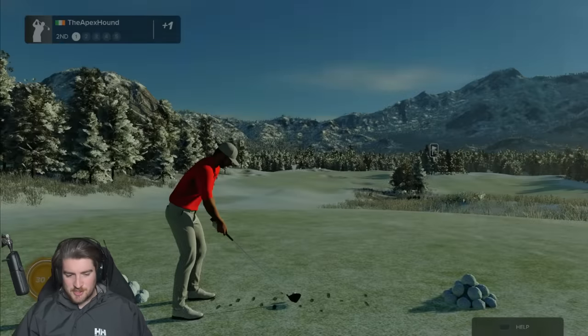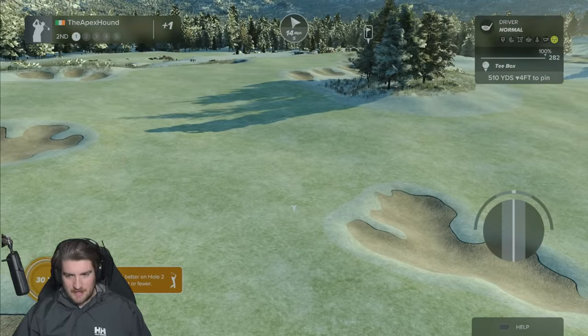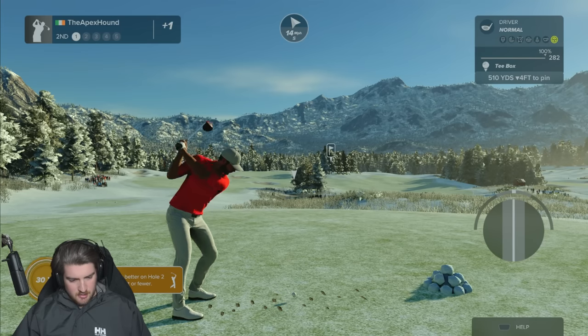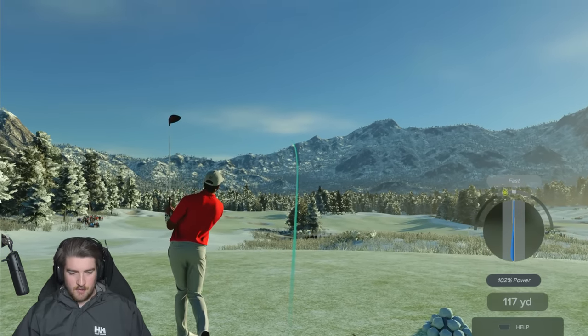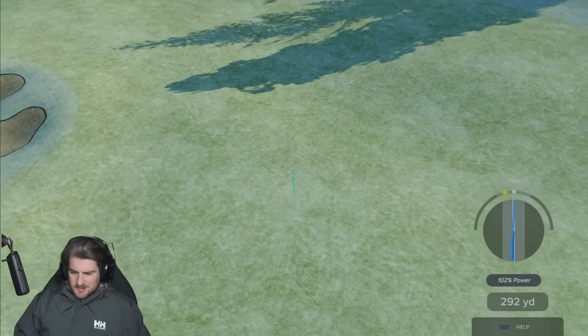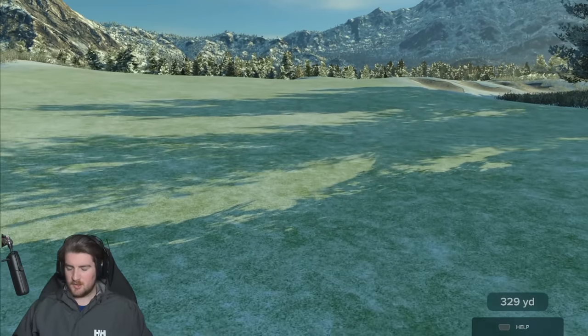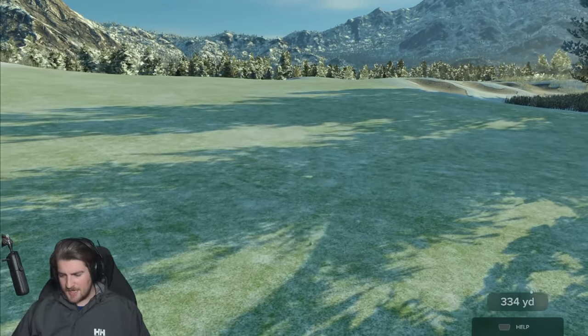We'll see if we can break 90 with Nade Shot. Get some more of those barstool challenges done. 14 mile an hour wind with us on a long par 5, 282 off the tee. Bang - beautiful drive, Nade Shot. We'll take that. Got my new Heli Hansen jacket on, it's pretty slick. We're looking slick, baby.